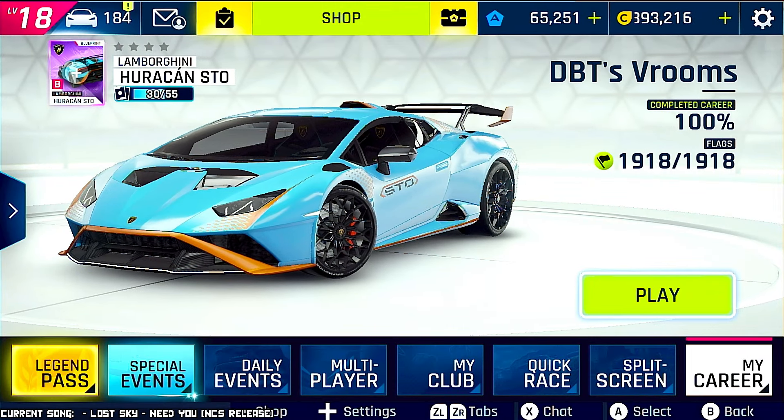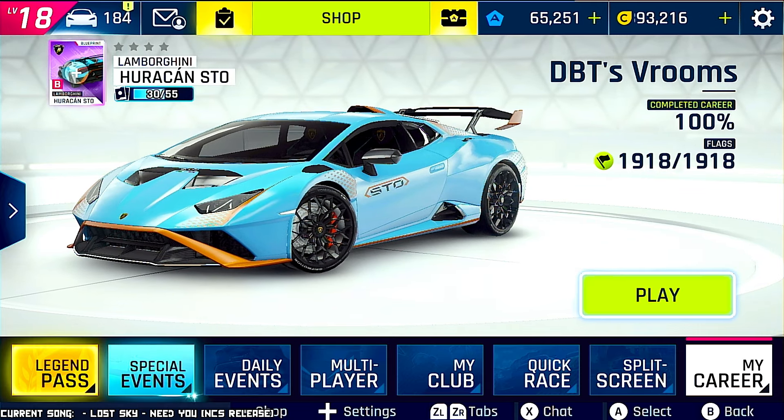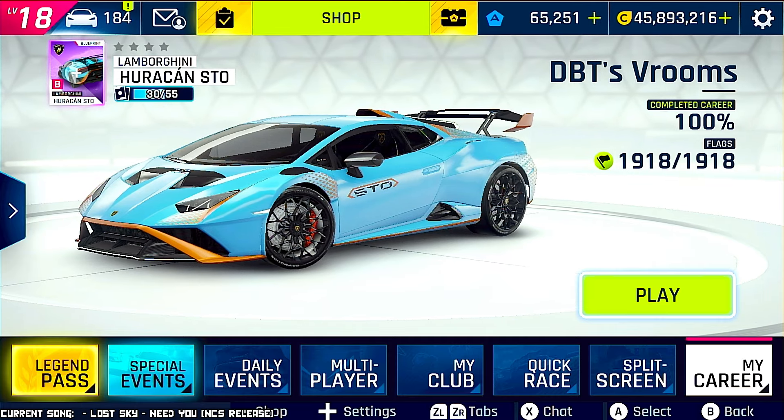Hello there! This is DBT, and this is Art of Rooms. Let's continue playing some more Asphalt 9 on Nintendo Switch, and today I will be unlocking my Lamborghini Huracan STO — this beauty that you see on the screen right now.